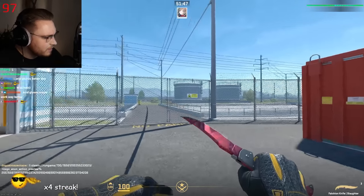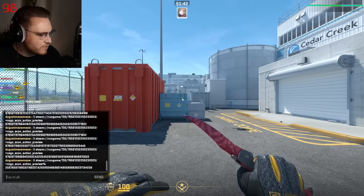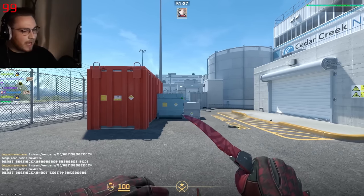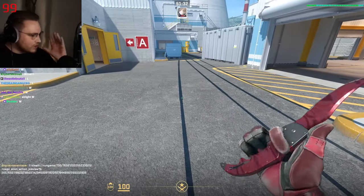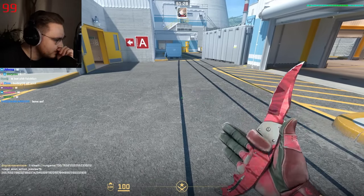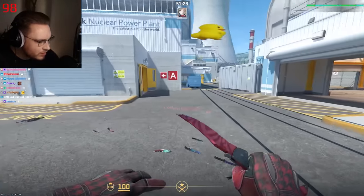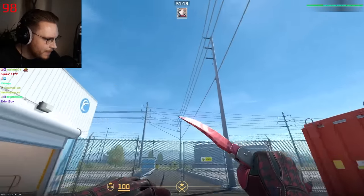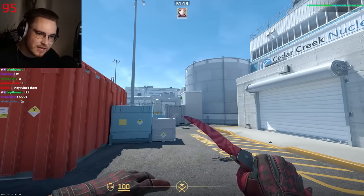Next up is Mr. Yubi with a Femboy profile picture. Falchion Knife Slaughter in combination with... wow. And now we're talking, Chad. Slaughter Knives look fantastic in CS2. What a combo — Scarlet Charmant Gloves with the Falchion Knife Slaughter. It's not even a good Slaughter Knife or a good pair of Scarlet Charmants; the Charmants look high float and the knife doesn't have any special patterns. That is fantastic, my friend. Fan-tastic.